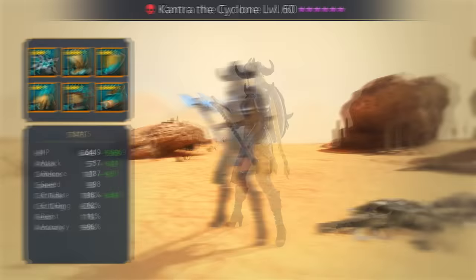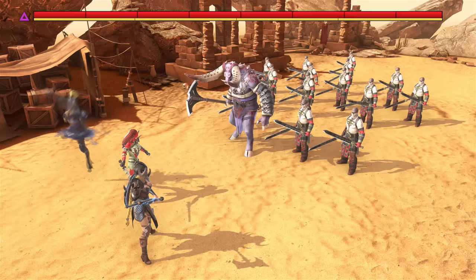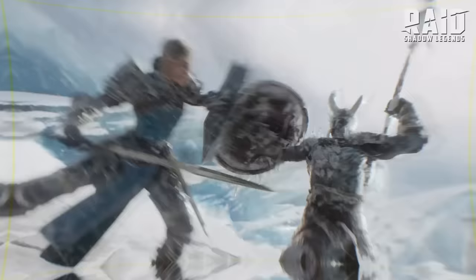Cold Heart can deal a tremendous amount of damage on this boss. One thing I like about this game is unlocking new champions and discovering their unique skills. Plus you can try tons of different artifacts and equip them on your champions — the possibilities are endless.